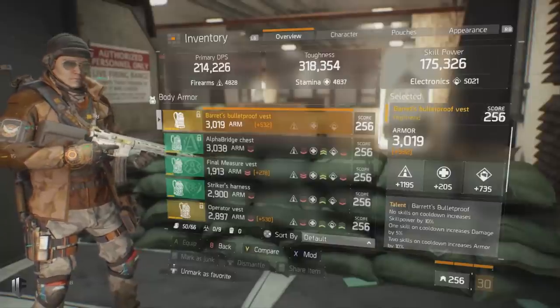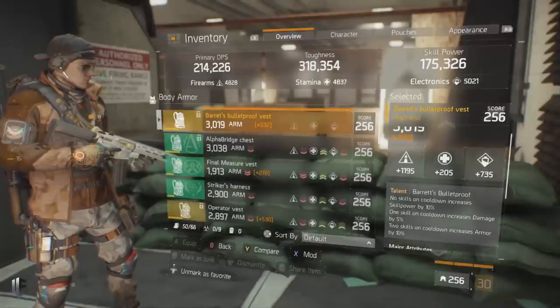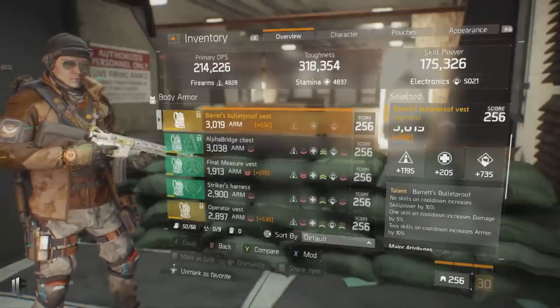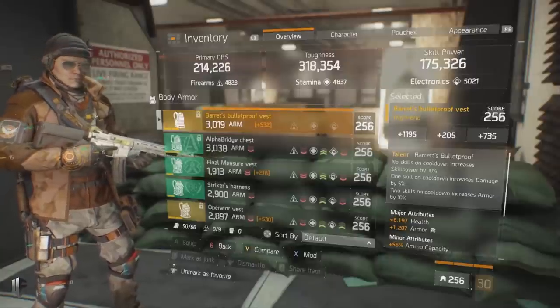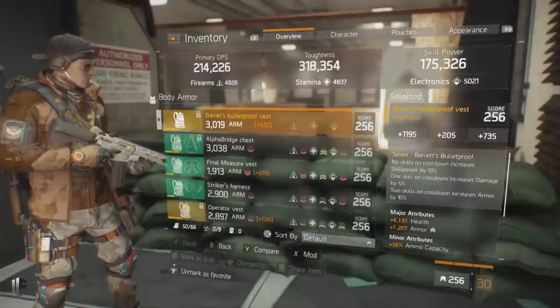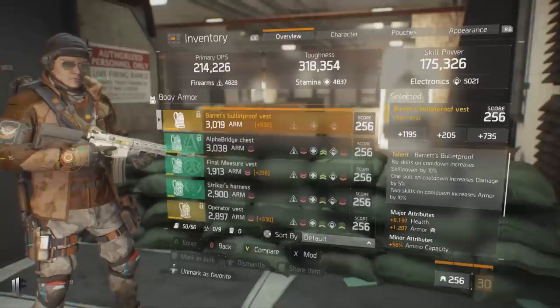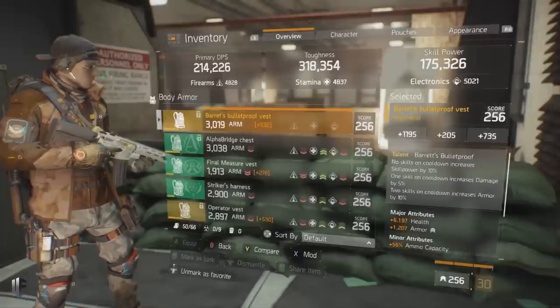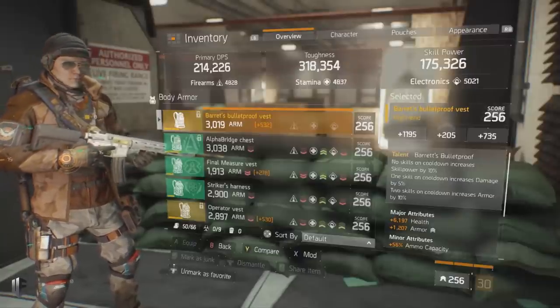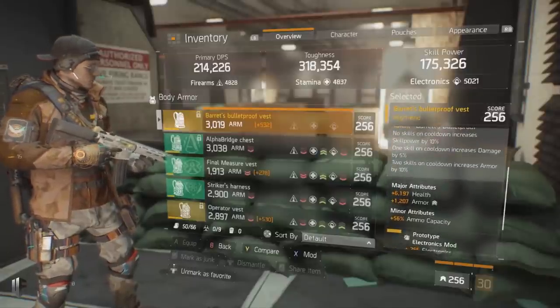Since I do have the Barrett's Bulletproof Vest, I'll talk about it. I have a decent firearms roll of 1195. The talent is: no skills on cooldown increases skill power by 10%, which interacts very well with the shield since the shield is not on cooldown while active. One skill on cooldown increases damage by 5%, pairing well with Booster Shot. Two skills on cooldown increases armor by 10%, valuable for survivability between when your shield drops and comes back online.